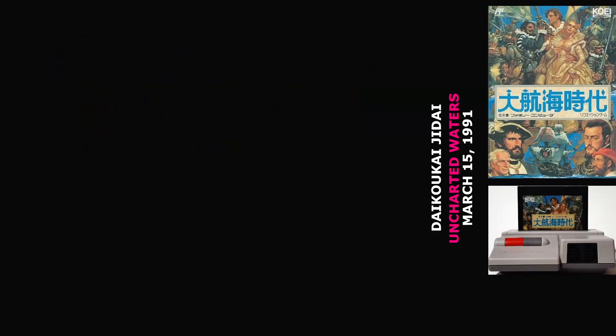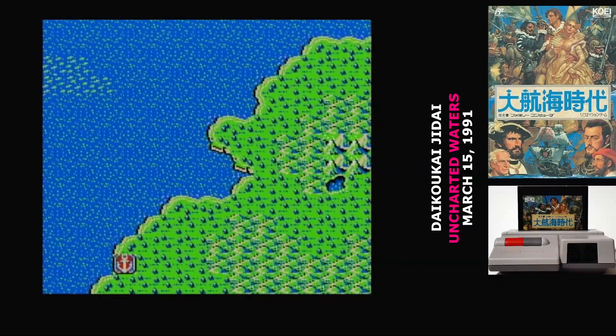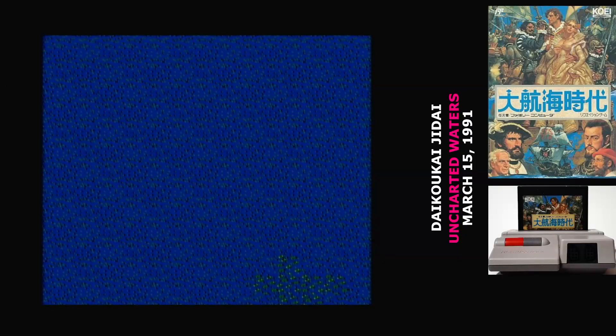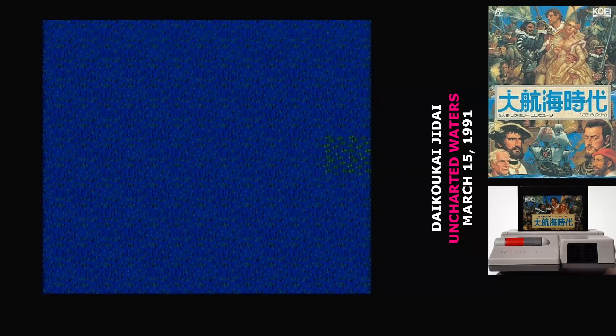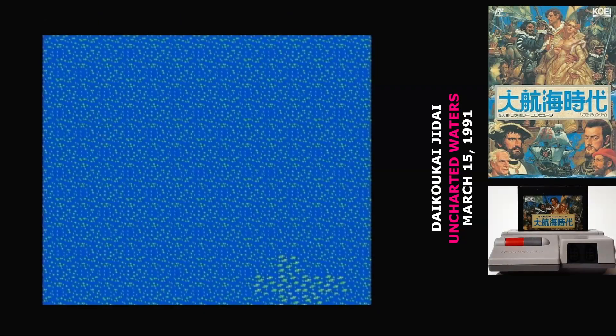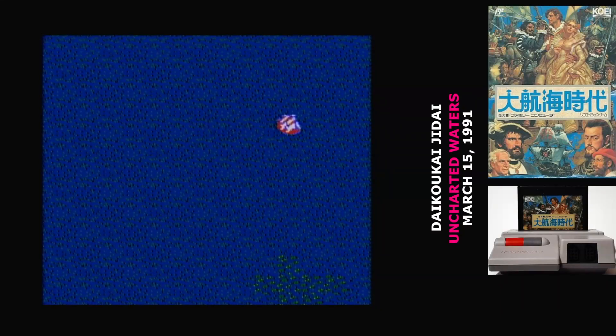Today's game, Daikokai Jidai, was released by Koei, and naturally that means it's a port of a computer game. At this time, Koei was still a computer game developer and publisher who dabbled in console games rather than the other way around. The title is the Japanese term for the Age of Discovery, though if you wanted to be really literal about it, it means the time of great sailing voyages.